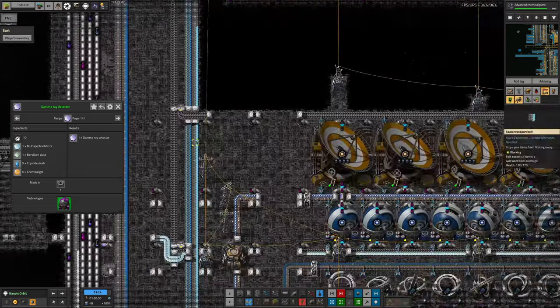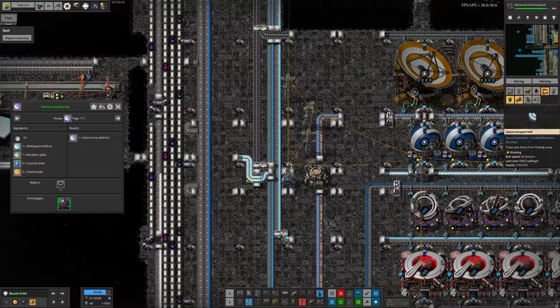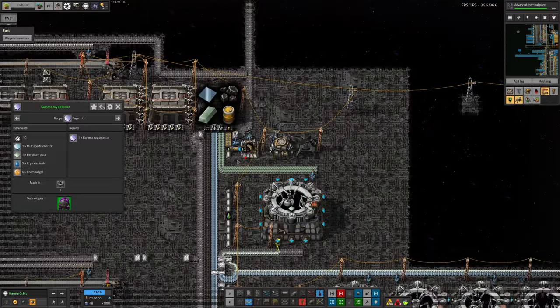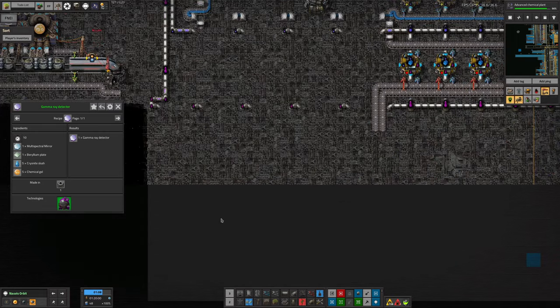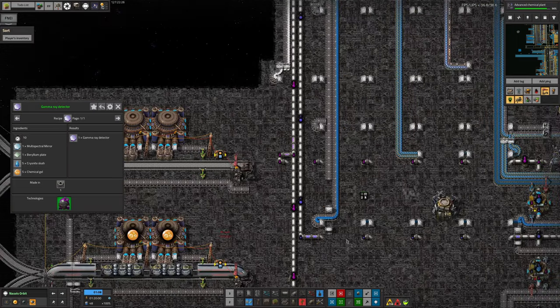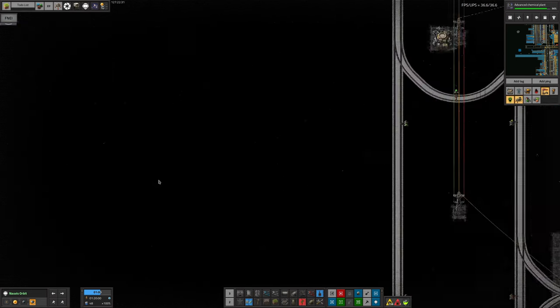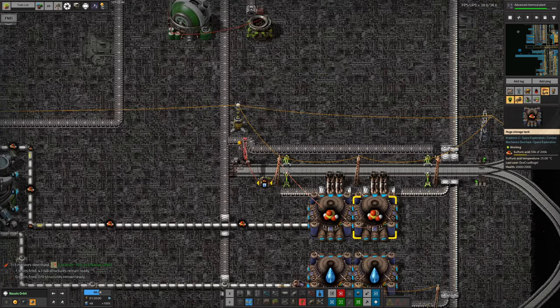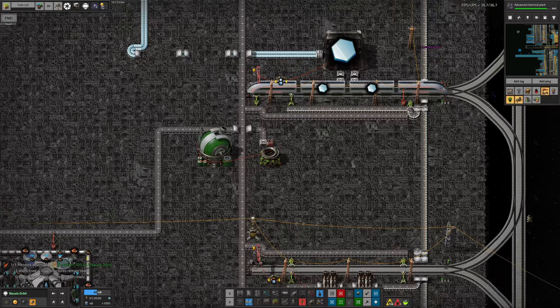We already have mirrors somewhere because we needed them for a previous type of data — here they are, going in for the x-ray data. We can pull them off this belt and send them down to be built up. Beryllium plate we've got some of because it's coming in as ingots. Chemical gel we can bring in by train, so I did that. Cryonite slush, however — that's a problem. We don't have cryonite slush anywhere, let alone in space. So that was going to be something I'd need to build.